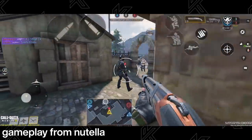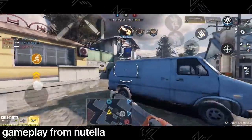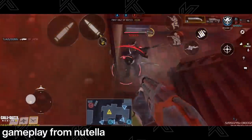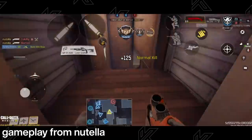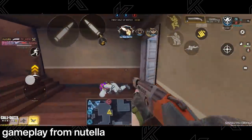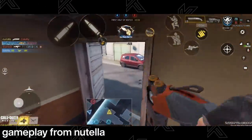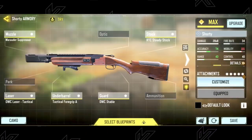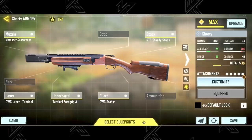It's funny how the Shorty performs like a primary weapon, because it's a one-shot-one-kill up close. Players across all regions use this secondary by holding a corner, waiting for an enemy to pass by, and shooting. If they happen to get a hitmarker, they do a double tap because it has a good fire rate for a shotgun. Like any other shotgun, it's a high-risk, high-reward type of weapon — if you don't kill your enemy within those two shots in the chamber, you're guaranteed to lose the gunfight. For the build, use the Marauder Suppressor, RTC Steady Stock, Attack Laser, Tactical Foregrip A, and OWC Stable.